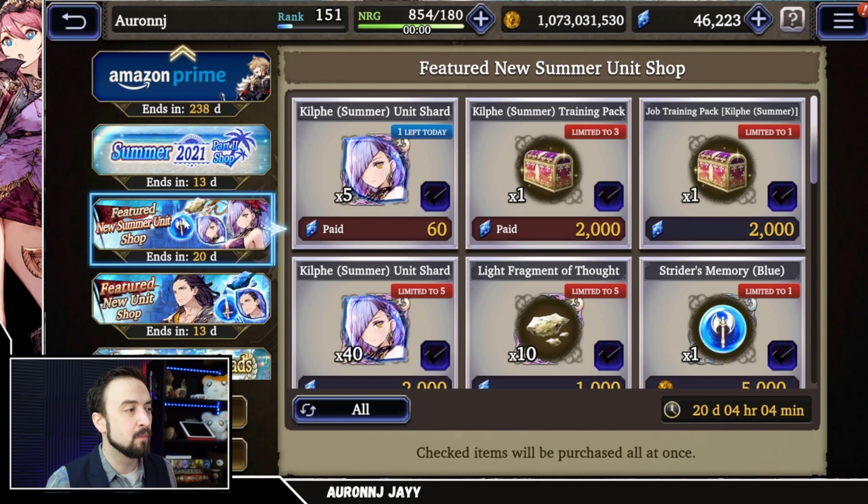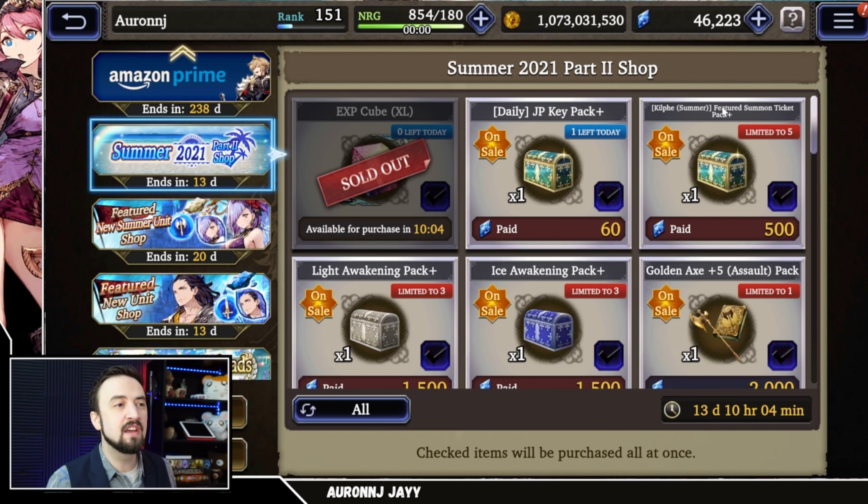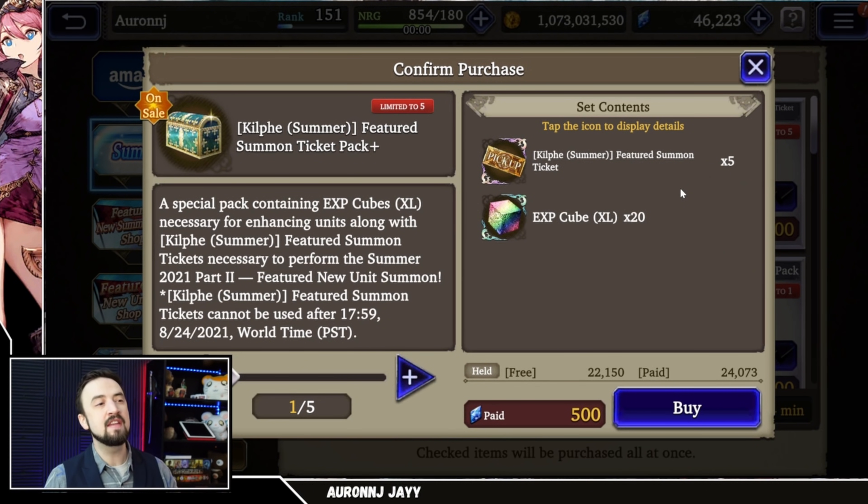If you come into this Summer Shop right here, there's this Killfay Summer Featured Summon Ticket Pack Plus. You can buy five of them for 500 paid Vizior. I said I think these are a pass because I was under the impression that these tickets, which are single pulls essentially on the Killfay Banner, did not give you pity medals.